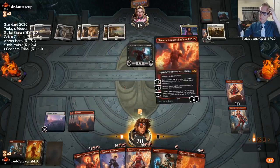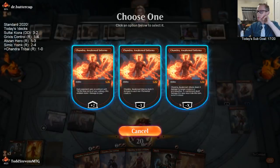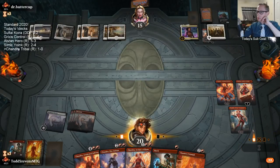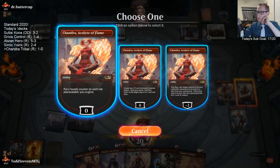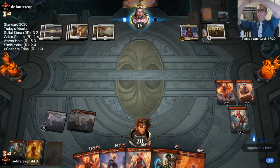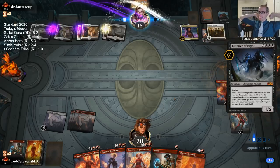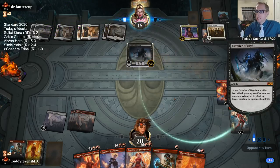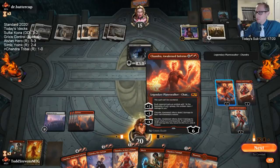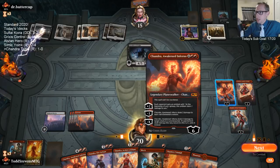Should I play this thing? Nah, we'll just play this. Can't believe we have three Chandras all at six loyalty. We have Regulators in the deck — we just haven't drawn any.